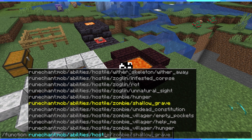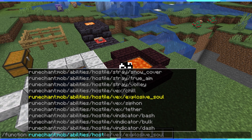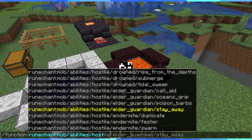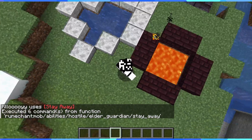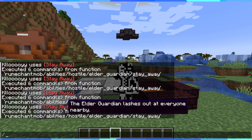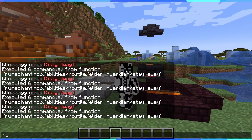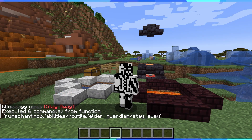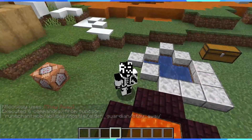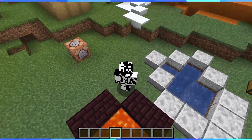Surprisingly not too bad. Strangely, all the ones with typos are to do with either the TP command or the tagging command — twelve for me to correct. Then I can start going through them all. For instance, if I go to elder guardian 'stay away,' this acts as though we are the elder guardian. It does a whole bunch of strikes around us and says 'stay away — the elder guardian lashes out at everyone nearby.' So if someone's near me I suddenly deal damage. Fairly simple.